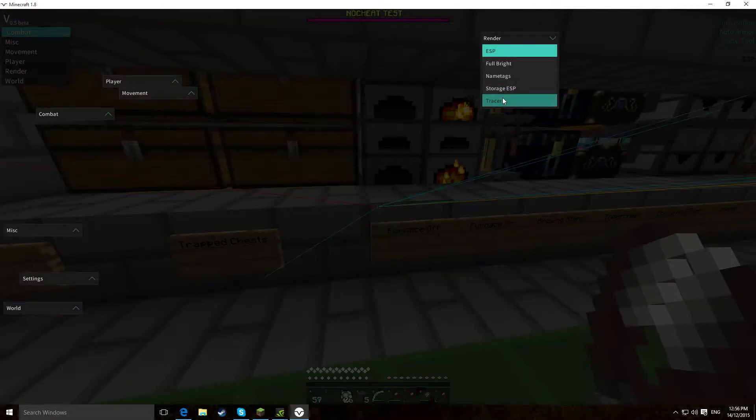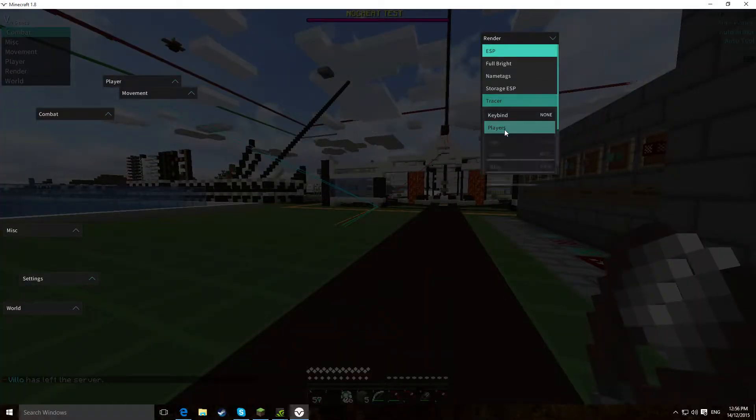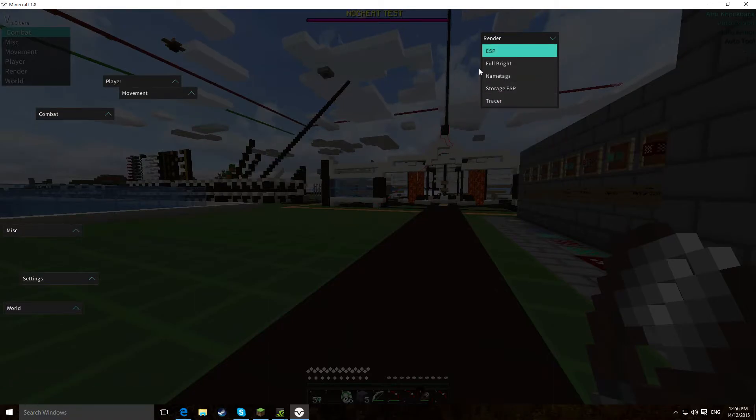Storage GSP done, and then tracer. It's just your bog-standard tracer, but you can also change the opacity and width — make them really thick, really thin, make them more or less blue, whatever. So that's really nice, tracer does what it will.